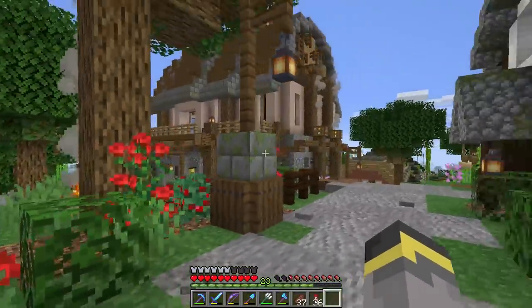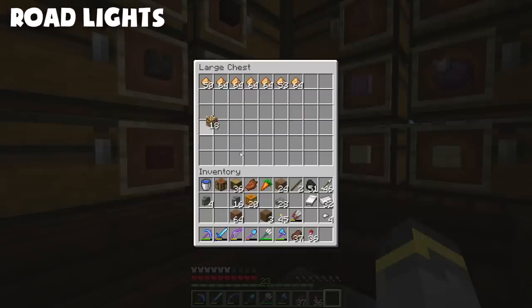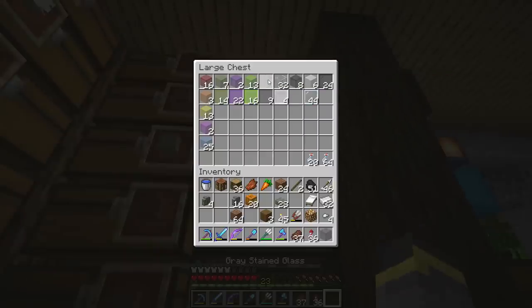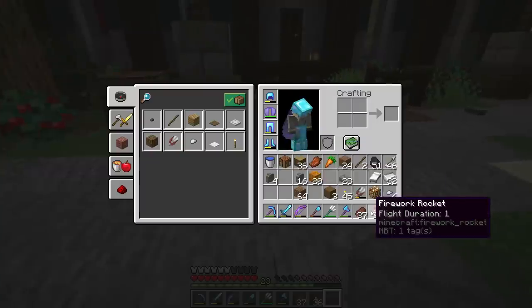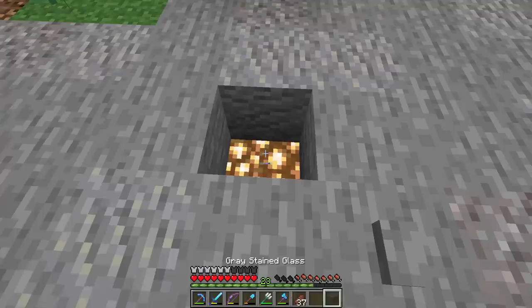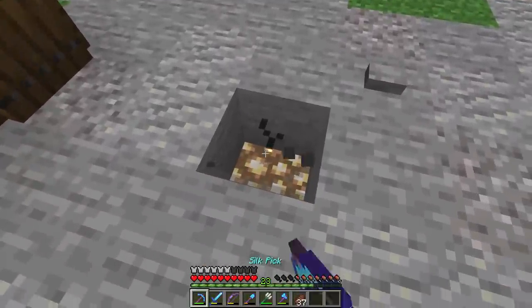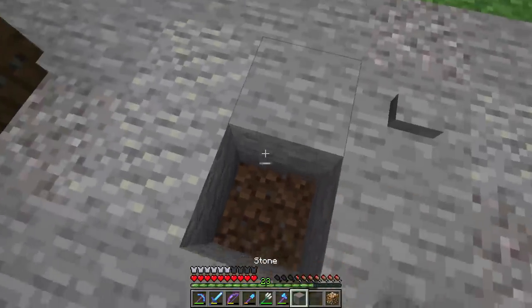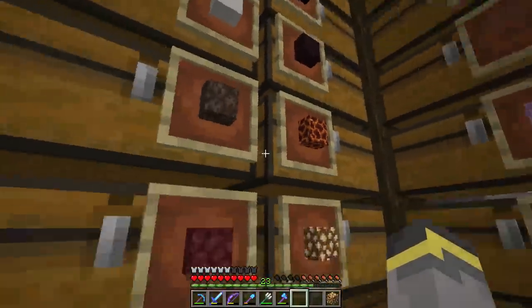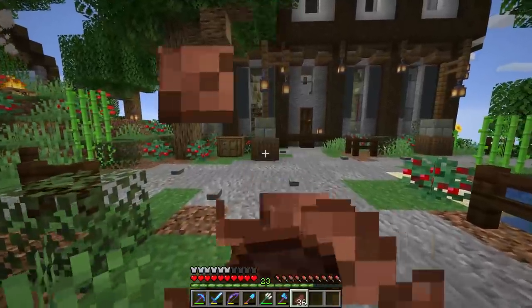While we're talking about city lighting, here's another trick. Grab glowstone or sea lanterns, and some gray or light gray stained glass. Head out to your road and dig two blocks down, place a glowstone, then place the glass on top. This is a creative way to light up a path that looks pretty nice. You can try different color glasses — cyan will stand out more, gray will blend in. Use that trick to your advantage whenever doing roads and paths.